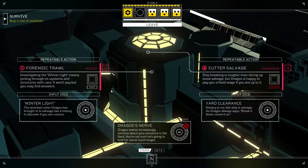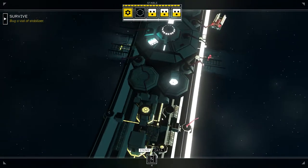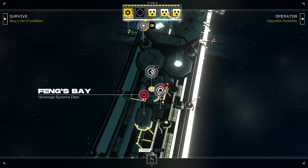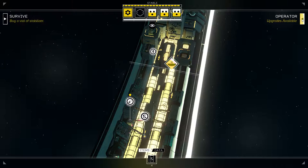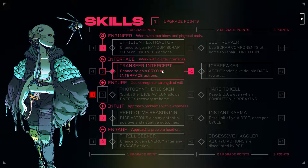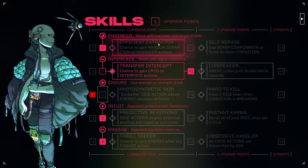There are danger actions and a safe action we can spend dice on. This one's going to be a little harder. I'd like to think we could do both a day, but that rope's just going to get tighter and tighter. Let's look at the upgrades. Transfer intercept chance to gain cryo on interface actions — that's nice. Use strength or strength of will — we'd lose our minus one. This is two upgrade points. Looks like I can get Icebreaker though: agent nodes give double data rewards. One upgrade point, then a second upgrade point — three in all. Well, that's reasonable.